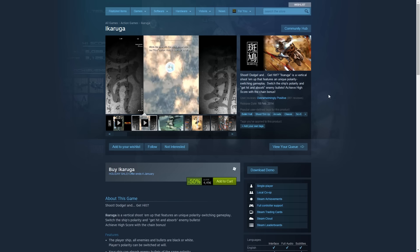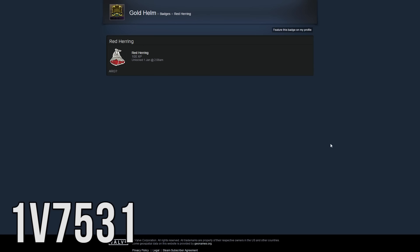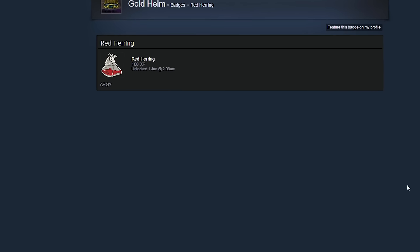Now you just type 'search' on your keyboard and press enter. A little window pops up, then you just type 1v7531 and hit enter, and then you will have your free badge.